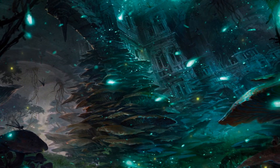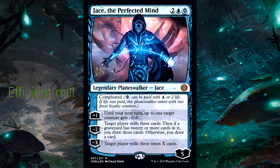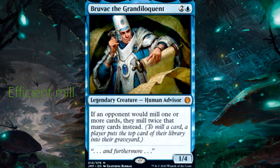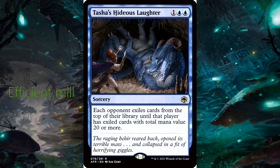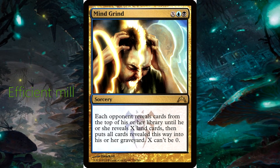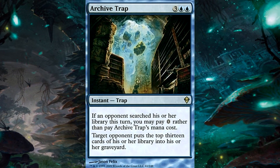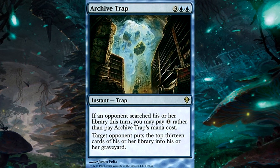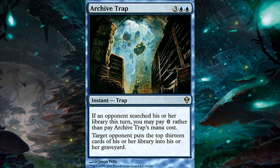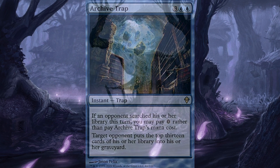Efficient mill cards — this is going to include cards that mill a significant number of cards per activation or have powerful mill effects. Prioritize cards that mill multiple cards at once rather than those that mill one card at a time. A good example of an efficient mill card is Archive Trap: if an opponent searched their library this turn, you may pay zero rather than pay Archive Trap's mana cost — target opponent puts the top 13 cards of their library into the graveyard.